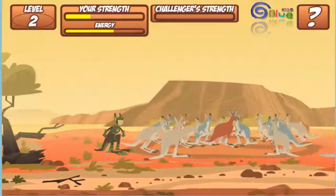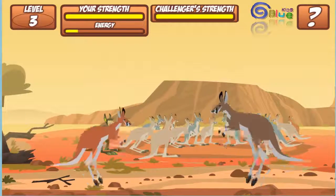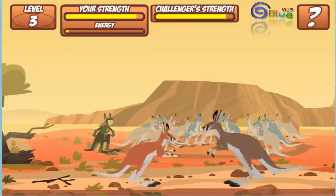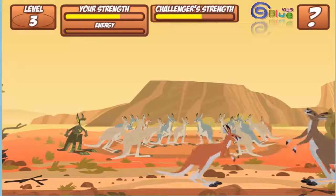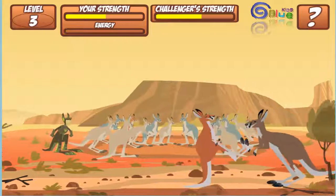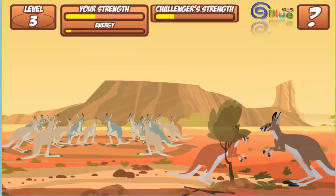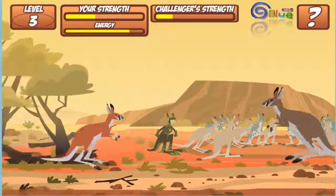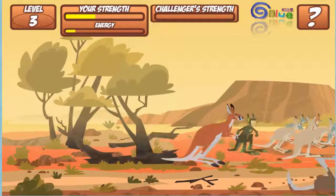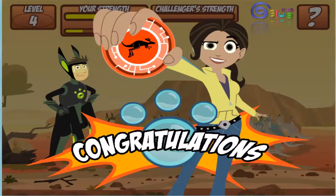You made it to level 3! Your energy bar is full. Level complete! Congratulations, you've earned your kangaroo disc for your creature power suit. You'll find it in your room in the Tortuga.